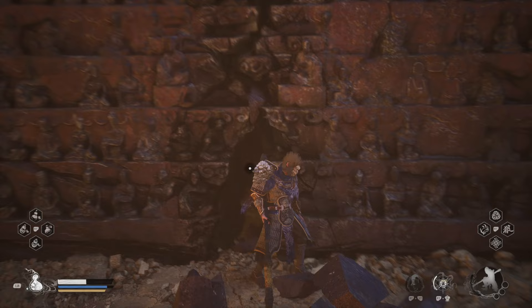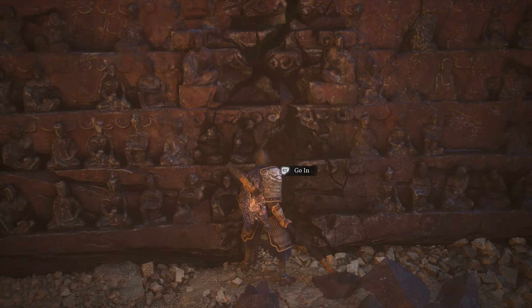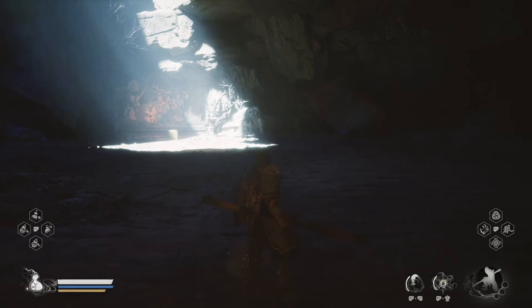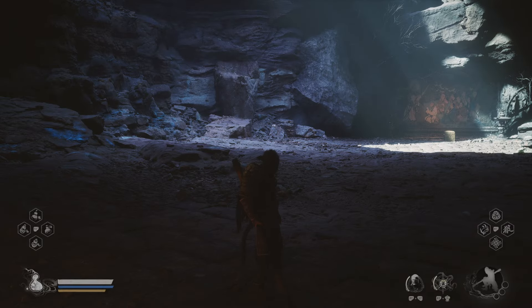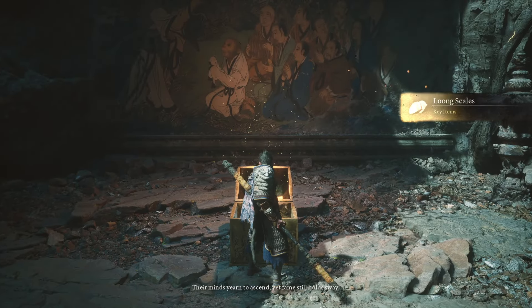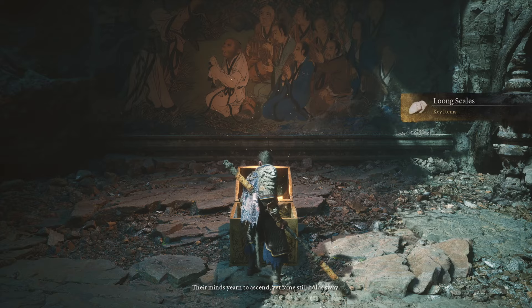Apparently the rat boss that you fight here can also break through during your fight with him if he charges the wall and you dodge out of the way just in time, though I wasn't able to test this method before defeating him. Either way, smashing through the wall gives you access to this secret area, which has a chest containing a key item called Luang's Scales — exactly what you need to unlock the secret area back in Chapter 1.